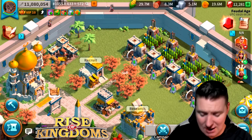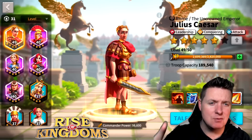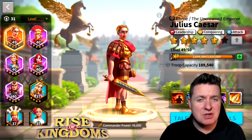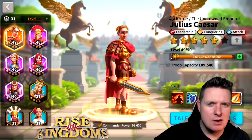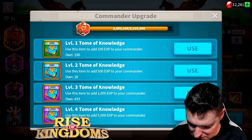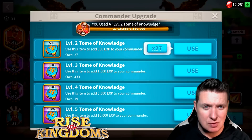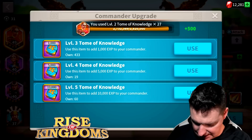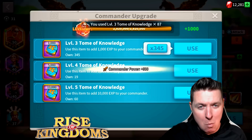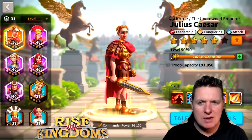Here's why we're here — Julius Caesar. We have enough to get him up to level 50, and that is big. If you've been watching the channel, you know level 50 was my milestone for what I've been trying to do. Let's do it right now — use all the level one tomes, they don't make a dent, then the level two tomes, then the level three. We only needed 87 of those and boom — level 50 Caesar. Awesome!